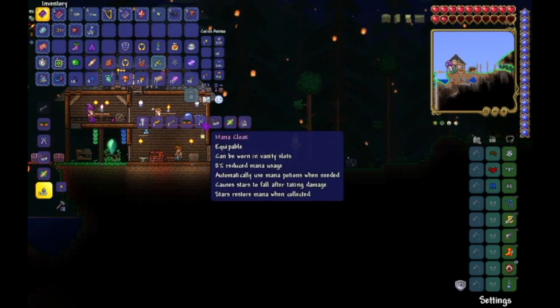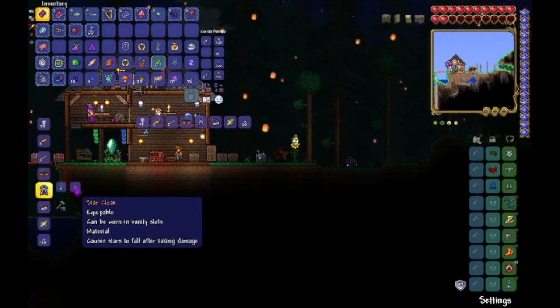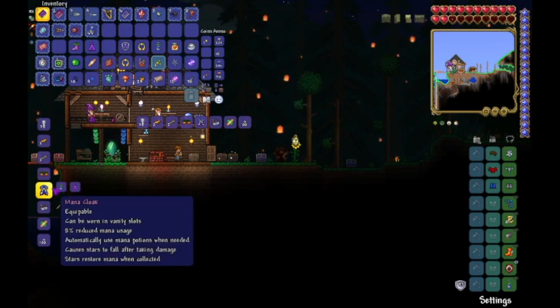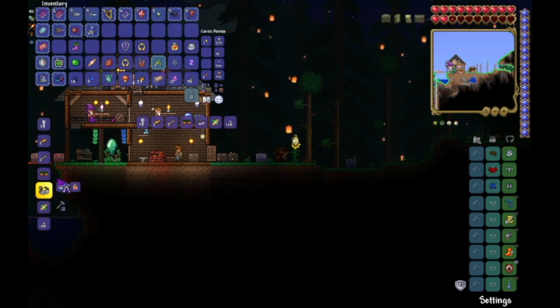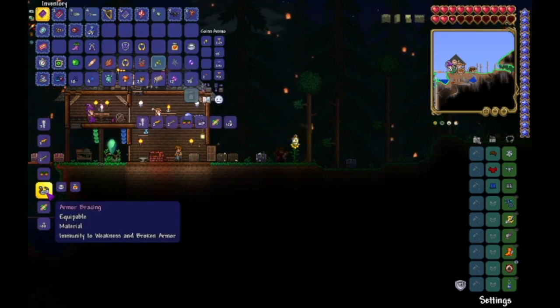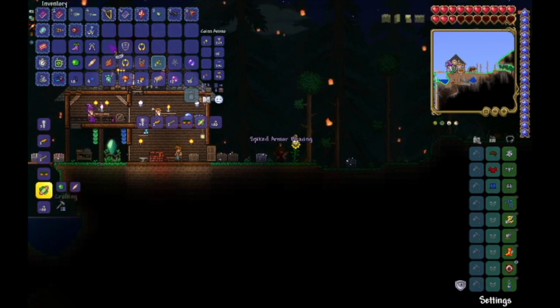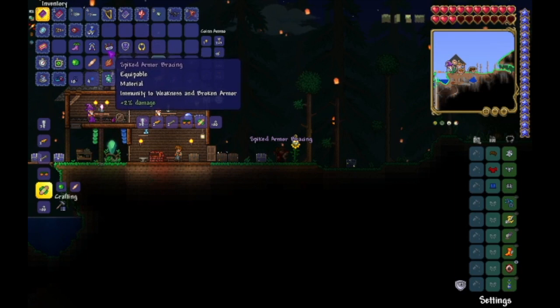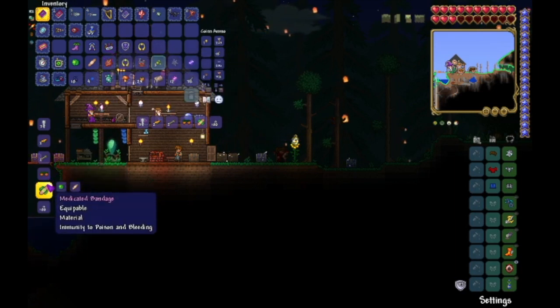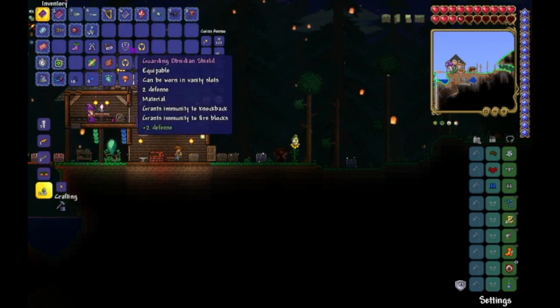Oh yes, I sure can combine some of these. The star cloak — this thing. I will gladly take this. It's a hard mana cloak. Some armor blazing. So it provides immunity to weakness and broken armor. I haven't gotten any of those debuffs yet, or I haven't been able to tell. Immunity to poison. I just died of poison, so that's pretty good. And that's all I can craft for now.